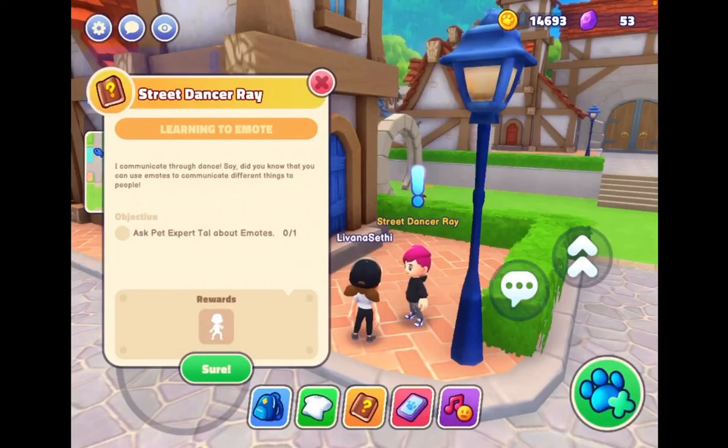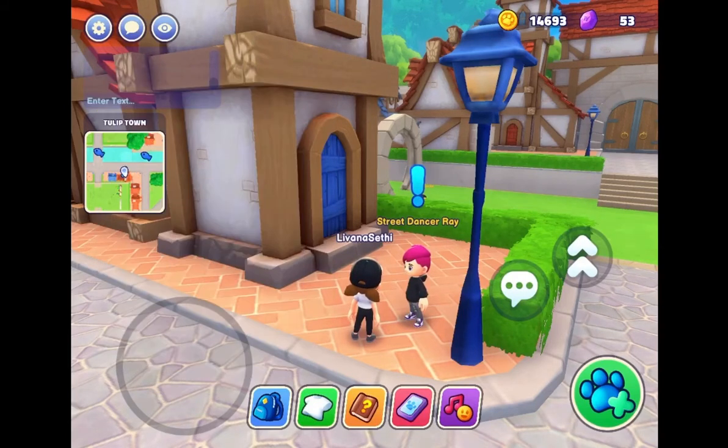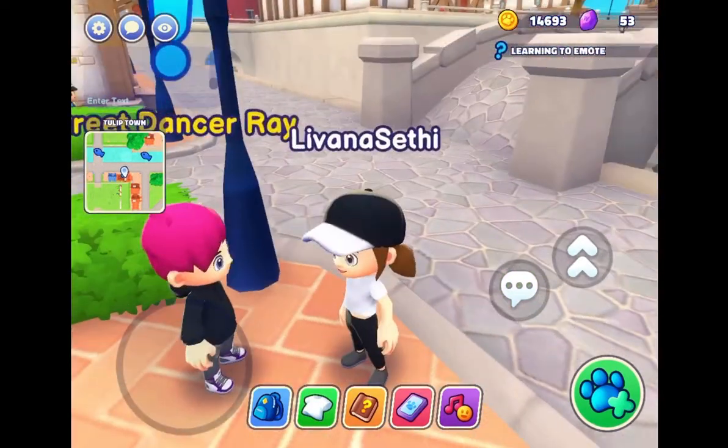Learning to emote — I communicate through dance. Did you know that you can use emote to communicate different things to people? The objective is to find the expert and learn about emotes, and we get a reward — some kind of emote. Let's go find the pet expert.